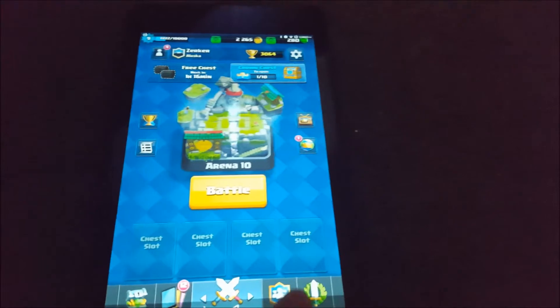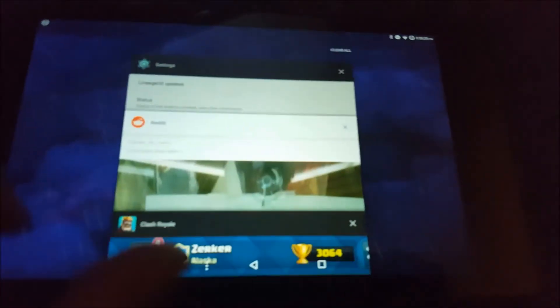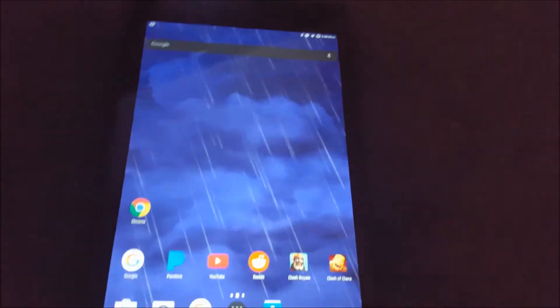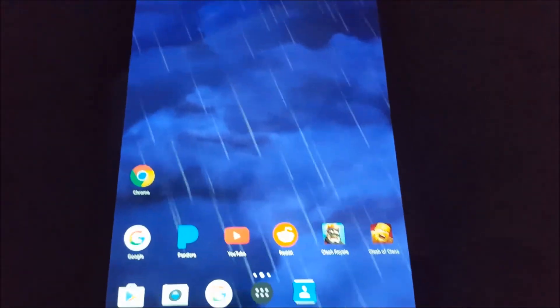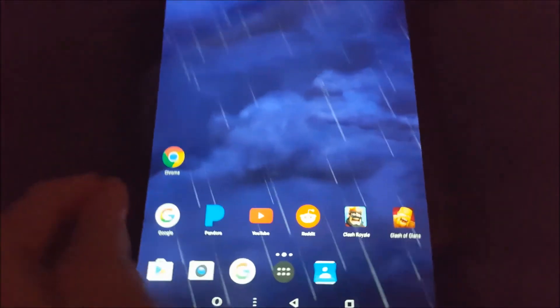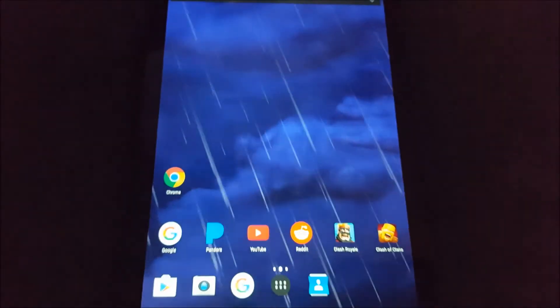As a bonus, Clash Royale is running in the background, Chrome's running in the background. Settings should be running in the background too. This gives you an idea of how multitasking works — better than Samsung's TouchWiz on the S6, that's for sure. Opening Chrome closes Clash Royale, and generally there's only about 200 megabytes of free RAM. Stock Android does a whole lot better job than Samsung.